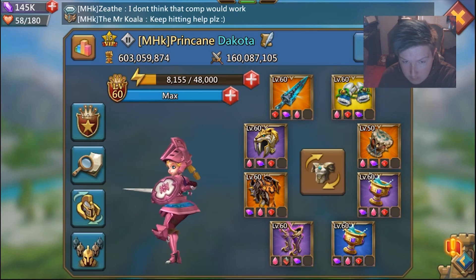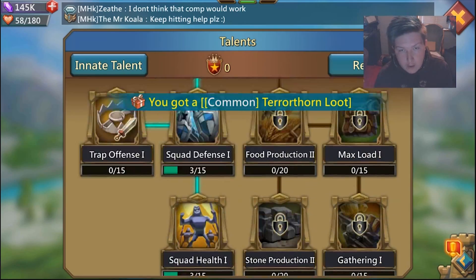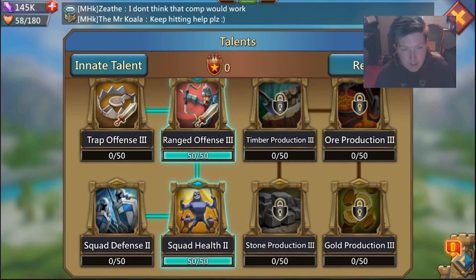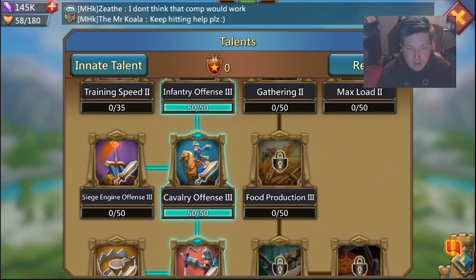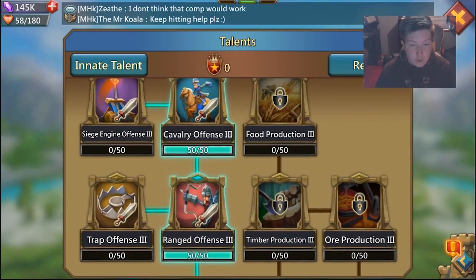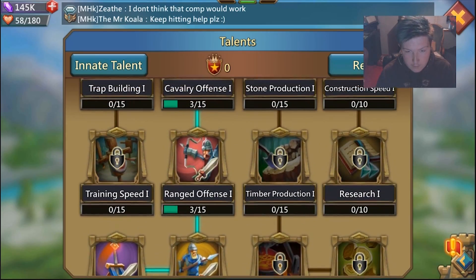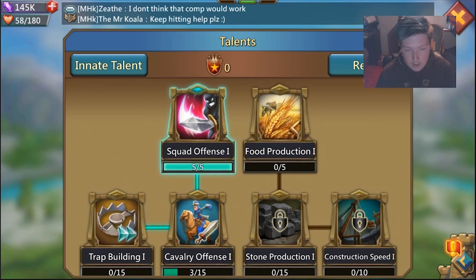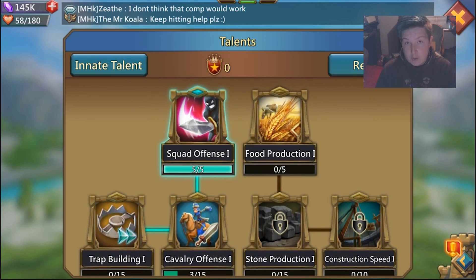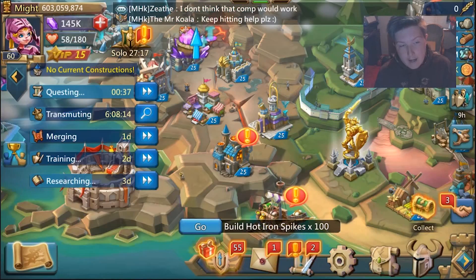Your talents are arguably where you can make a lot of choices. The more attack you have, the better. I increase my Squad Health by 50, but there's no reason you can't go down and max out Infantry Offense 1, Range Offense 1, and Cav Offense 1 instead. I simply chose Squad Health 2 because it made more sense for me.